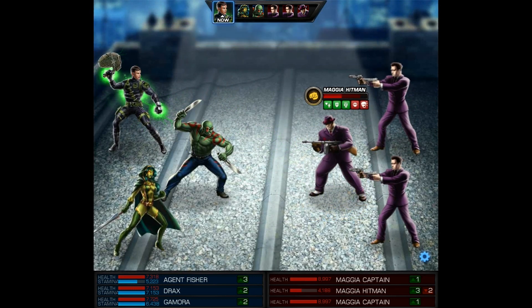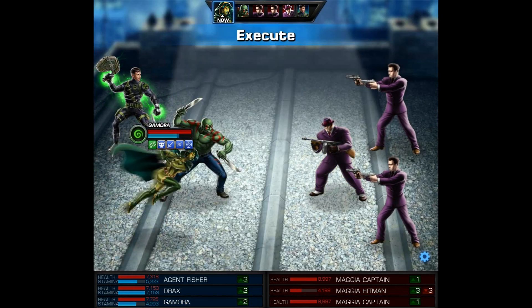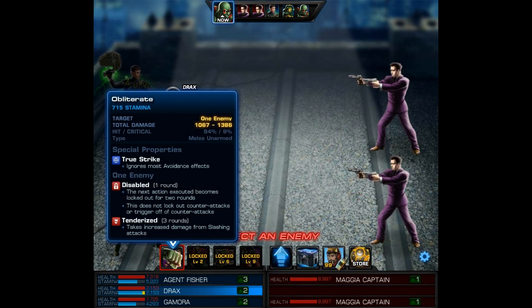After using our Noxious Strike, Gamora can use her Fatal Blow ability, Execute — well, to execute this Hitman, for lack of a better term. Then with Drax we have a lot to choose from. We're going to use his only ability, Obliterate. It does apply Sabled and Tenderized, so the enemy will now take increased damage from Slashing Attacks. And let's obliterate this Top Captain.